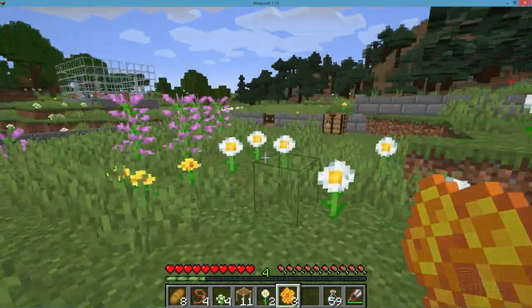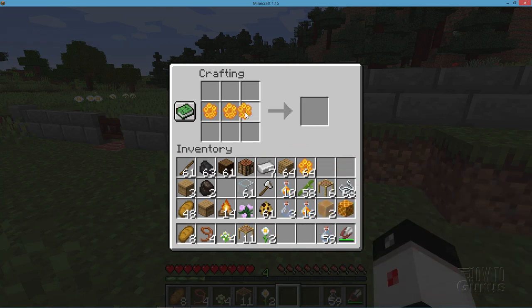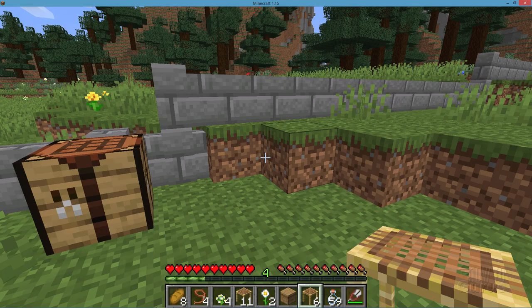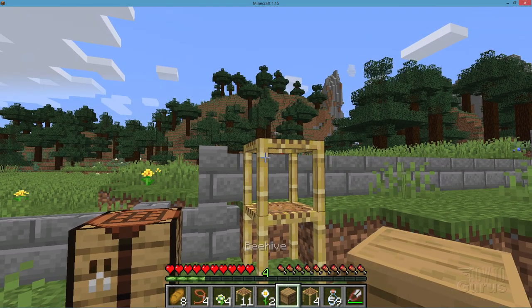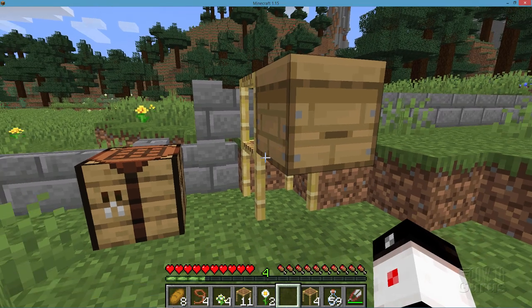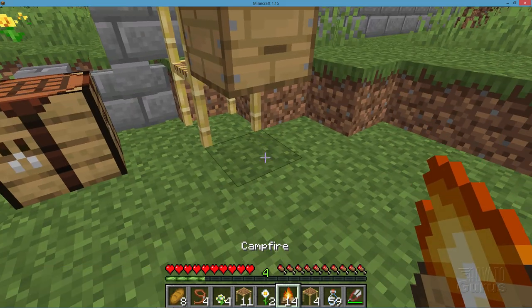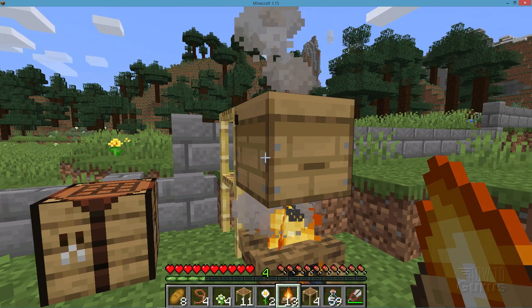Let's go back over to the crafting table. To make a beehive, take your three honeycomb and go right across the middle like that, then take some planks across the top and across the bottom. And there's our beehive. We also need our scaffolding — we already made that previously. What works very well is to do a couple of scaffolding, then take your brand new beehive and stick it on the front. There you go — nice and all ready to go. Then put a campfire underneath and you're all set for your bees. Let's go ahead and put that inside of wherever you want to gather your bees.